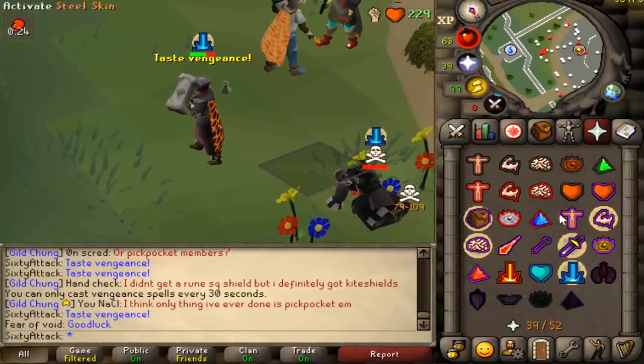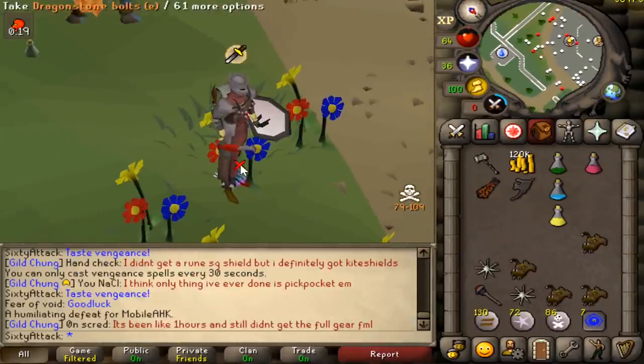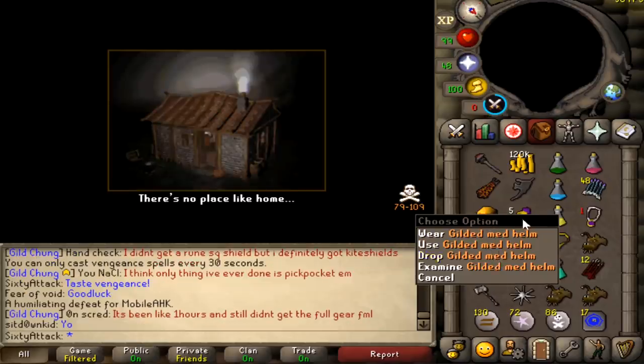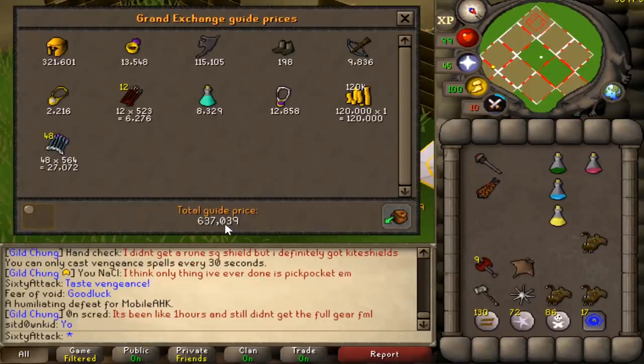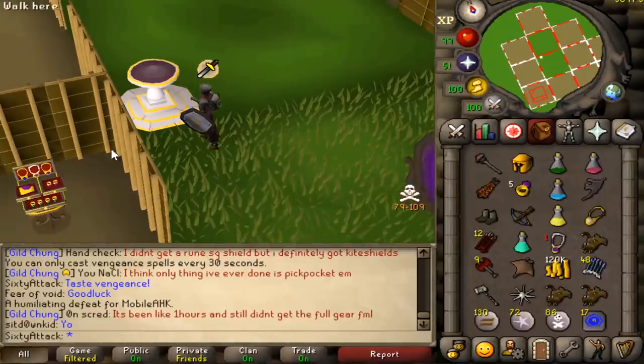We got him clean, good fight man. His name is Mobile AHK as well — what's the bet he thinks I'm AHK. How did you get a gilded med helm in that? It's weird. Total loot is 637k — these things are 300k. I don't know what in the world he's doing having that in his inventory; maybe he killed someone with it and forgot to bank it. I do that every now and then.